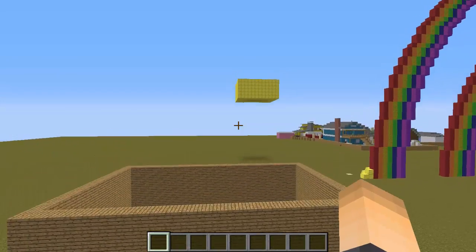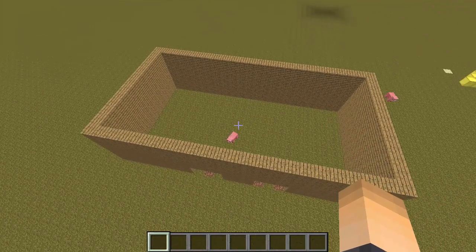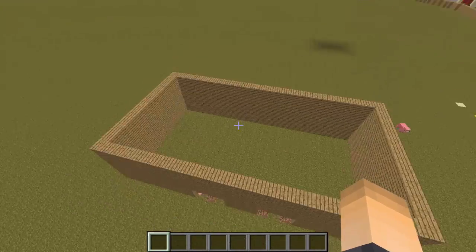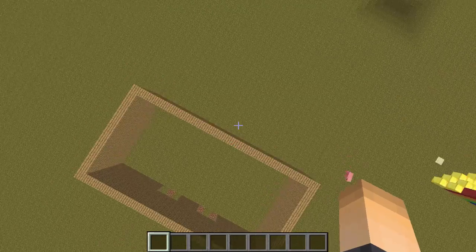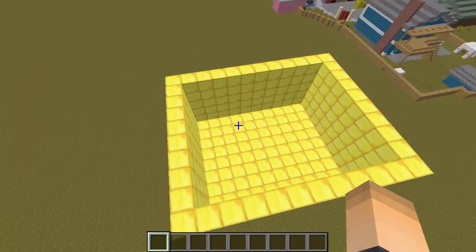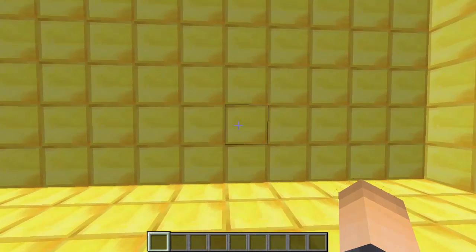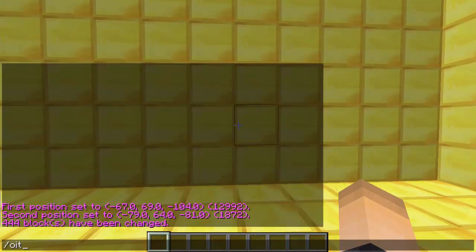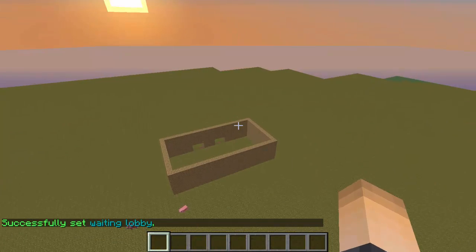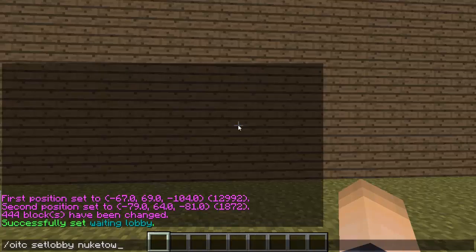You're going to need two lobbies. One is the main lobby which will have signs for every single arena you create. After players click a sign they'll be sent to the waiting lobby — you'll need one waiting lobby for each arena. Stand in your waiting lobby and type: slash OITC set lobby, then the arena name — Nuketown. Then stand in your main lobby and type: slash OITC set main lobby.